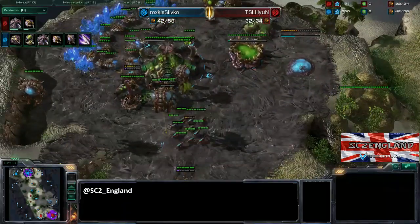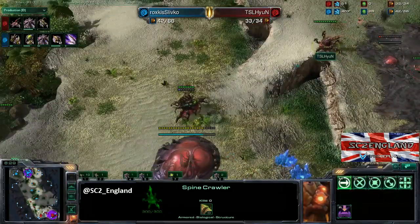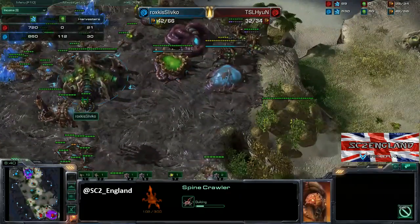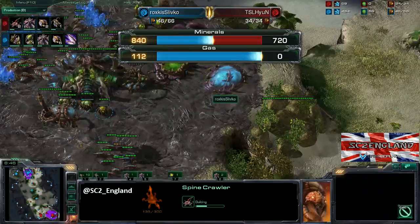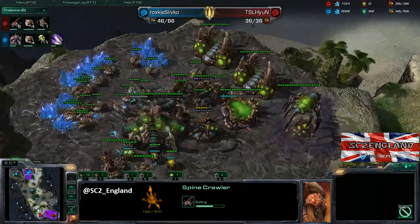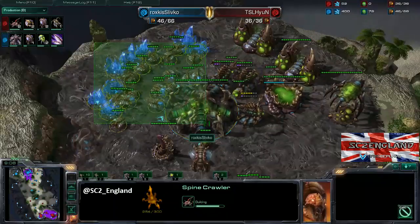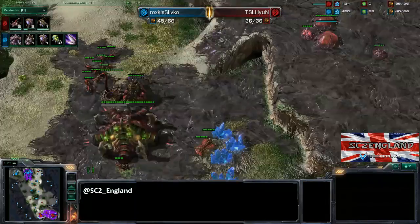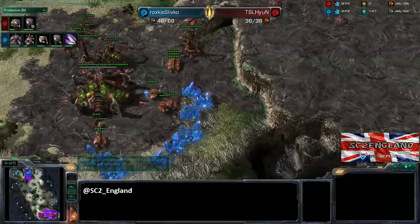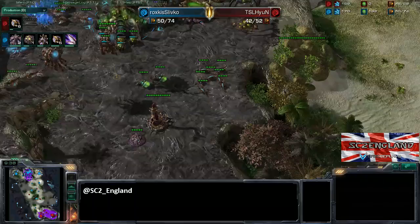Hein now has two queens, and there are three queens out for Slivko. These zerglings are being forced to pull back. That overlord will probably go down any second. Another spine is being built at the main. Hein is so far behind economically — he's been behind all game. Specifically, there's no gas income for Hein at all at 8 minutes 50, which is pretty much unheard of. Everything is going very weird. The roach warren is on the way, the spine crawler is moving forward. Hein now has his natural base up so he can start droning harder, but Slivko already has his third on the way.